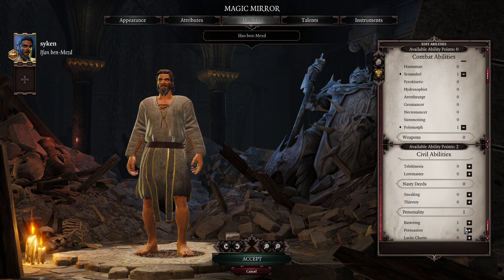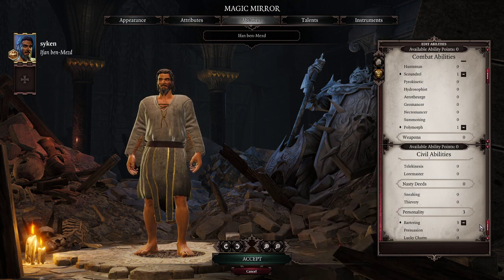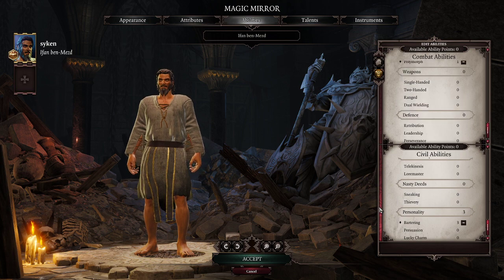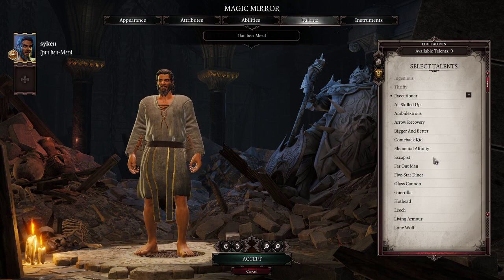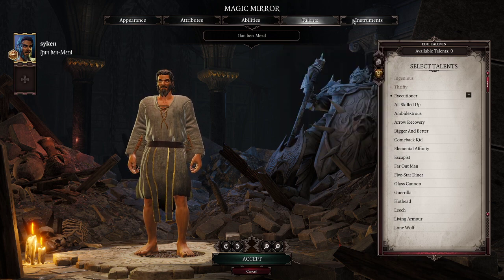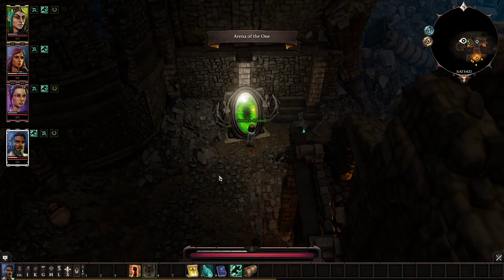With one point in Polymorph, we got not only four but a fifth attribute point. Since he is one of the humans, you can either go into Bartering — like I will do — to give one of your characters cheaper prices, or you could essentially also go for another Thievery character. Both works, but I prefer the Bartering route. In terms of skills, since he has Warfare, might as well give him Executioner — whenever he kills a character, he will regain two ability points. That's going to be him, our frontline character.